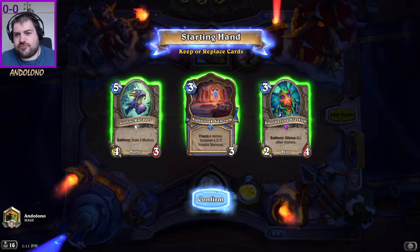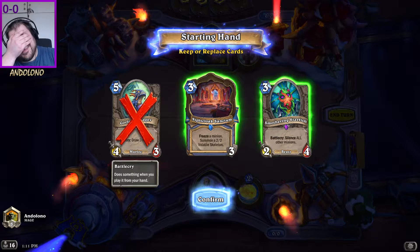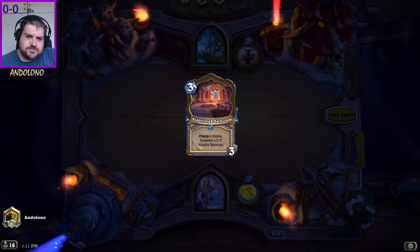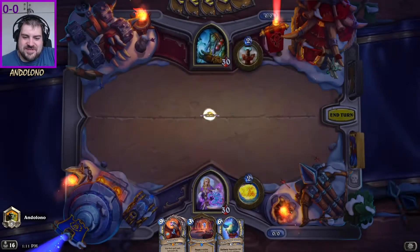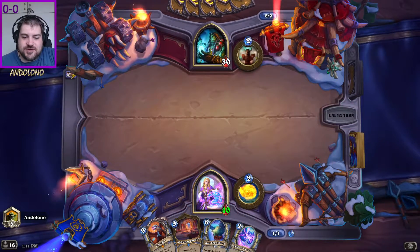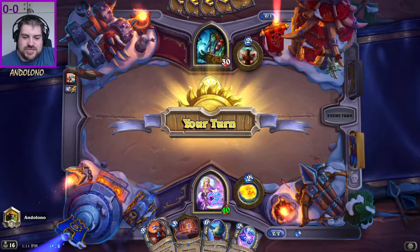It's Shaman, which is probably control to some degree. I'm considering keeping the Starfish just in case it's Murloc Shaman — then they're going to do a lot of buffing. I'll keep Sanctum instead. Okay, this is not a great hand, I will be completely honest with you. The nice thing about Mutinous vs Kalagos is that Mutinous comes online way sooner. It's a Murloc Shaman.